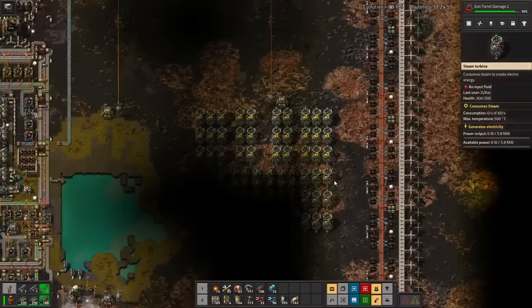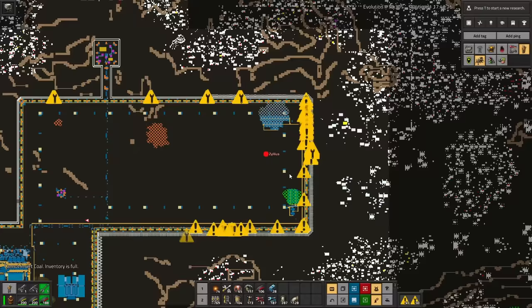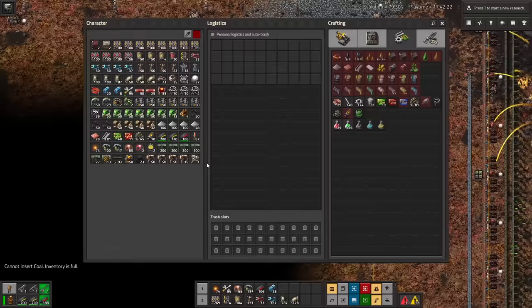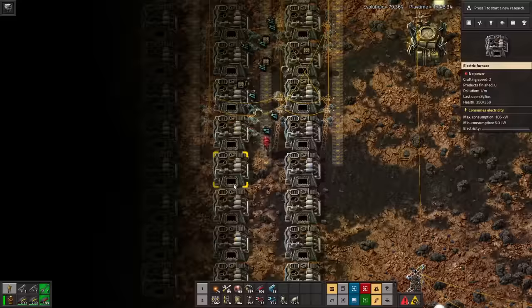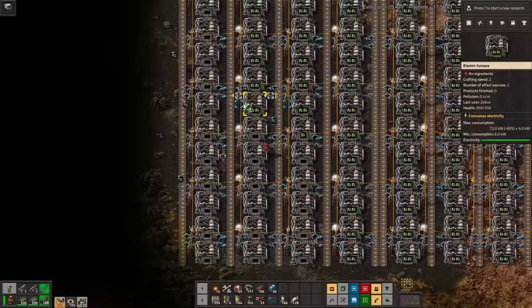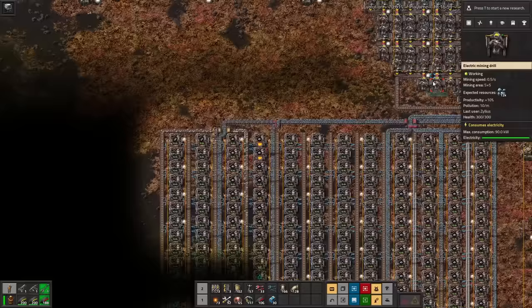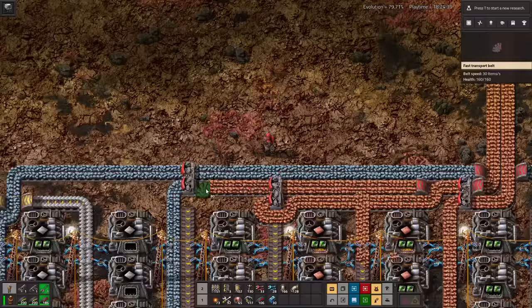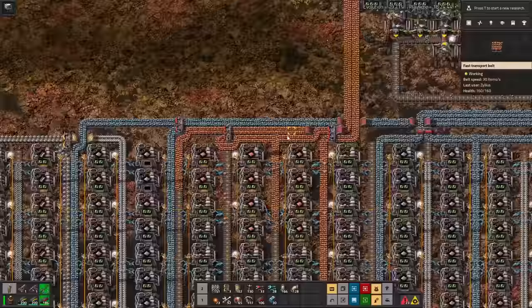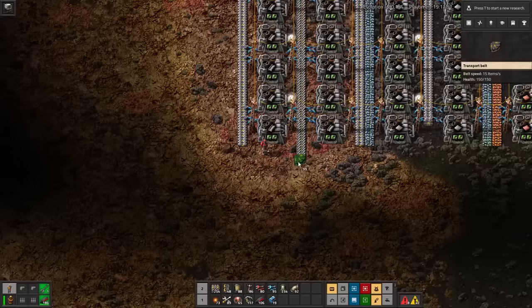I'll need more power because I'm planning on using electric furnaces, so here's another power plant. I've set it up so I can easily add on another two reactors when I need more power. While this might be a big iron patch, it's still only one, so I'll need to temper my ambitions a bit. I'll probably squeeze about three or four red belts of ore out of it, so I'm going to build enough furnaces for two belts of plates. And same thing for the copper mine — it's much smaller, but copper demand is usually less than iron.